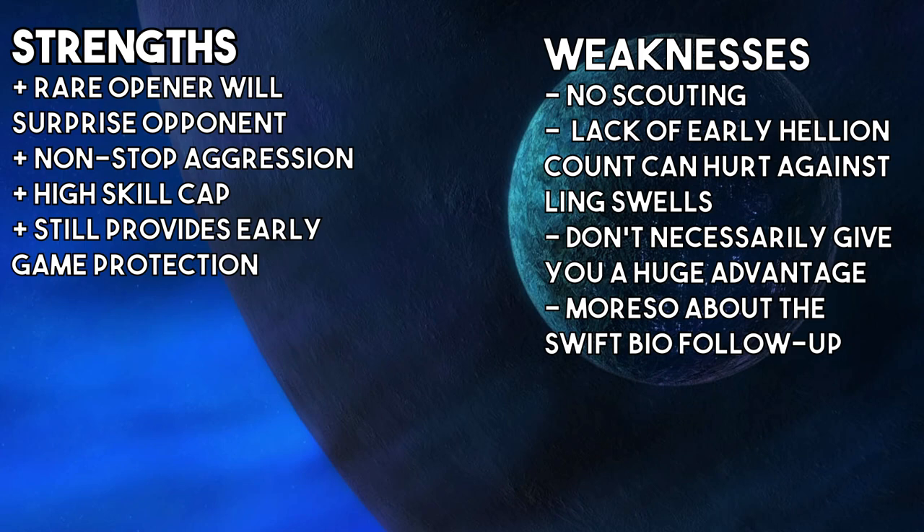This doesn't necessarily give you a huge advantage. In this game, Serral just had to micro back his queens for a moderate amount of time and managed to deal with it okay. The real power of this was that Clem could do that into Hellion control, into drops, into a push, because the guy is so crazy fast. Unlike a Hellbat push that comes with six Hellbats and a medivac full of four marines, this is not necessarily going to give you the easiest win. It is more of a tempo-based opener. It's more about the swift bio follow-up — it's not about the free easy win with the Hellbats, but there is an off chance it'll snowball to something really big. It's more about keeping that pressure up on your opponent.